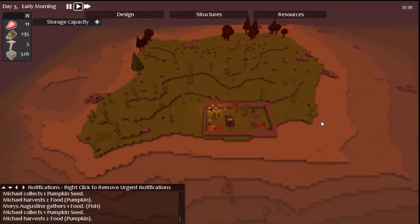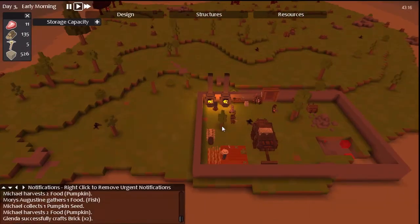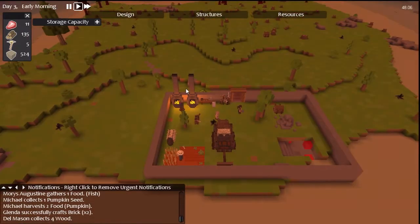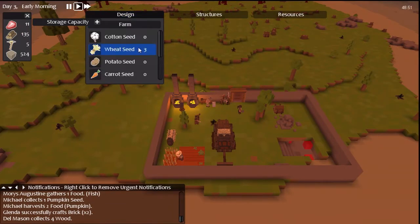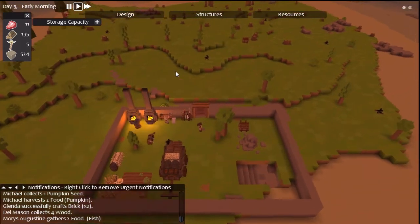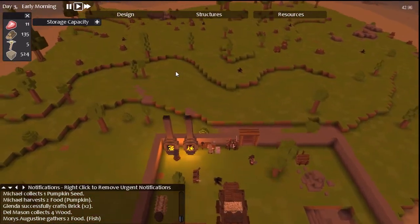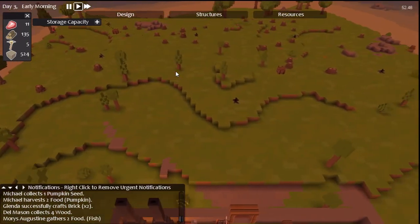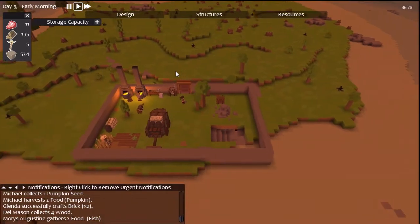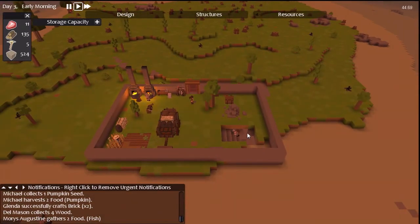So we've got one fisherman and one farmer. I don't think that's going to be gathering us enough food. I need everything other than wheat. We don't have enough of anything up here for you to gather any more food.